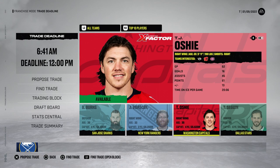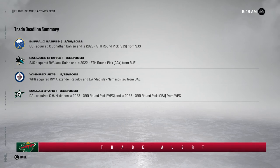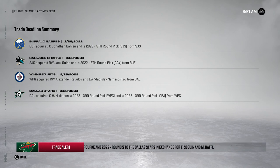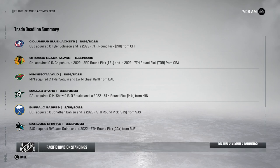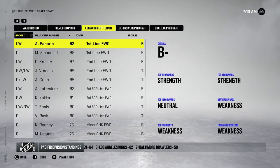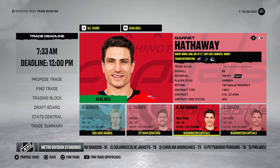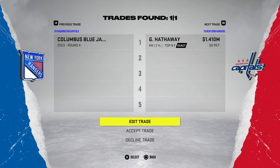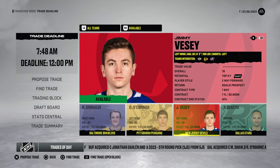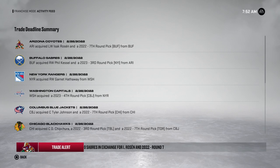Here's the trade summary so far: Radulov to the Jets for Nemisnikov. Jack Quinn and a sixth from Buffalo for Jonathan Dollin and a fifth. Tyler Seguin got traded to the Minnesota Wild - that's a big one. Tyler Johnson headed to the Blue Jackets. There's a lot going on at this trade deadline - I had no idea this existed. You can even go to stat central from here and edit your trading block. Garnett Hathaway could be good for our fourth line - add some physicality for the playoffs. We find a trade - for a fourth - absolutely accept that.